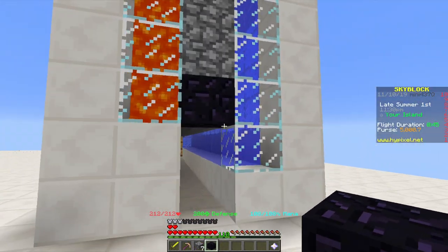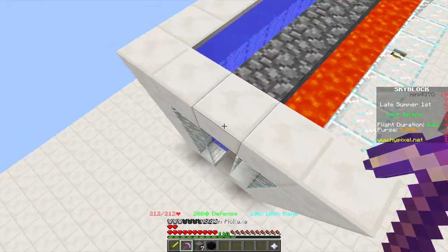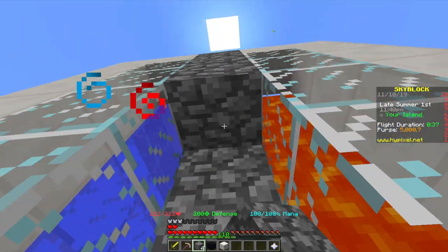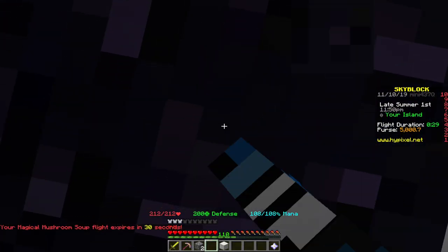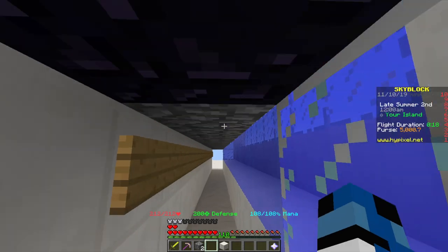Finishing off, take some cobblestone and place it all along the side - you can use anything you like - and at the very end place the obsidian, the same on the other side. Cobblestone all along this part and obsidian at the end. The obsidian stops you from accidentally mining this part. You can also leave it open if you want, it just makes the experience feel a little better.